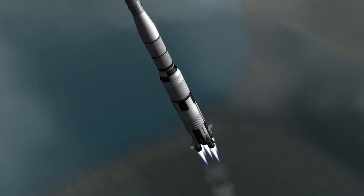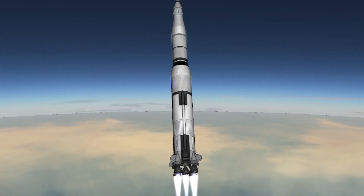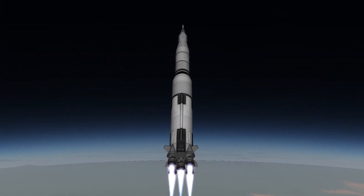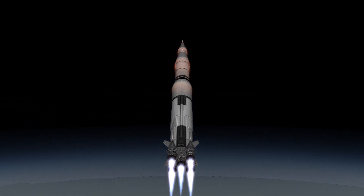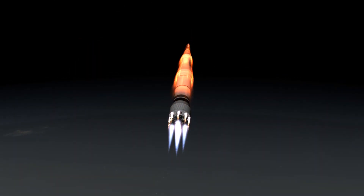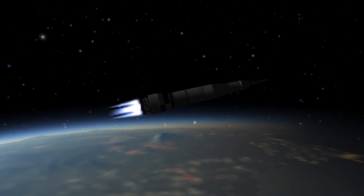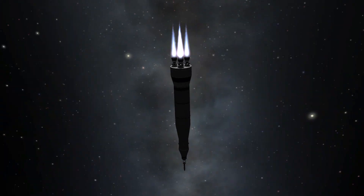I actually had to reduce the amount of fuel in the tanks because it was too powerful. This one has just enough fuel to land on the Mun and come back. I added ullage motors, which pushed the fuel to the back so it could fire in space.